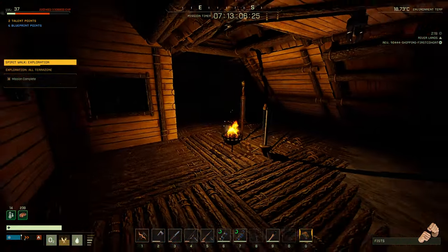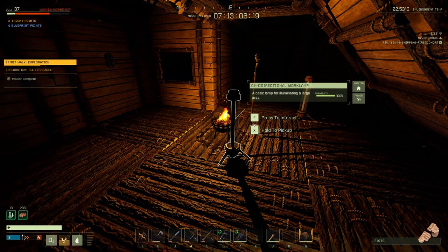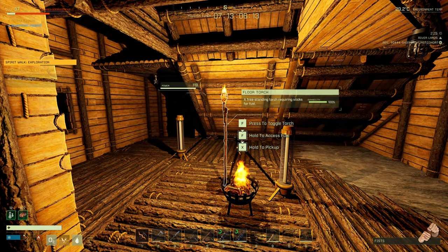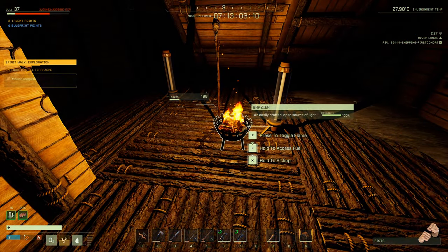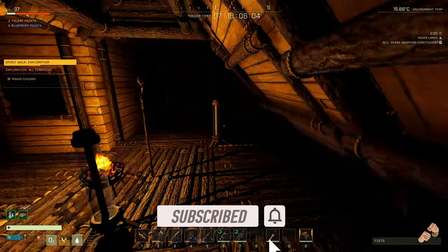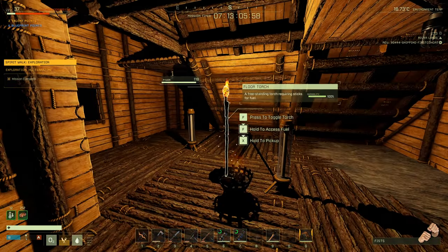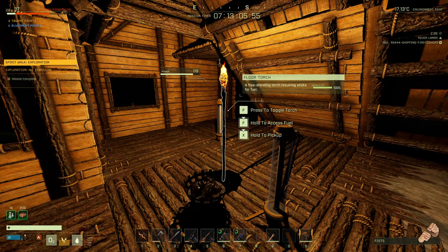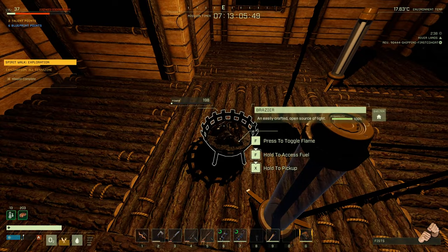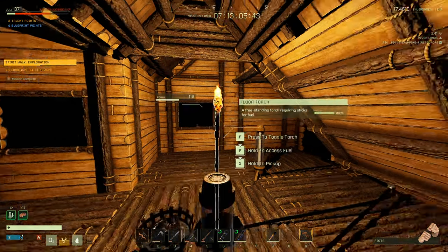Let's look at the brazier — pretty garbage, right? Low lighting. It says it's for illuminating a large area, but a floor torch is visibly better than this brazier, which is kind of silly for how much it costs. You'd have to prop it up in the air to make it worthwhile. If you're putting something on the floor, stick with the floor torch. Note that the floor torch can start fires in thatch houses but not wood houses.